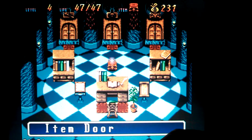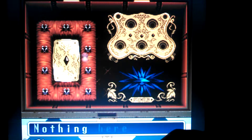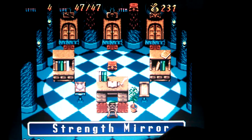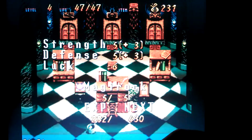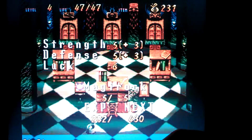Let's see what the frick is going on here — nothing here, nothing here, nothing here. I don't have any jewels. Strength mirror — okay, I got eight strength, eight defense. Magi rock — I got five.